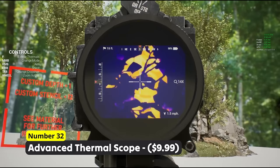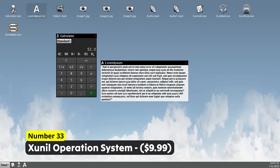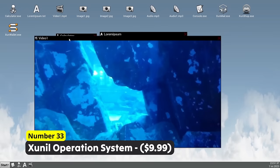Why use your own PC if you could just use a PC in your game? Number 33: Sunil Operation System. Use the calculator, the video player, the notepad and do a bunch of other stuff on your new virtual desktop machine. I think there are some unique things possible using such a computer in one of your games.